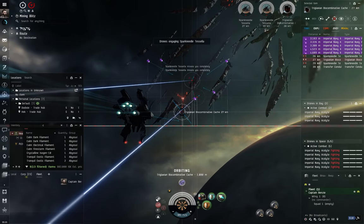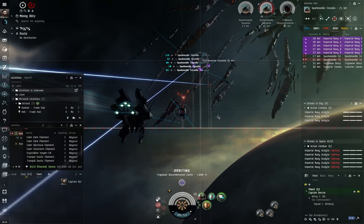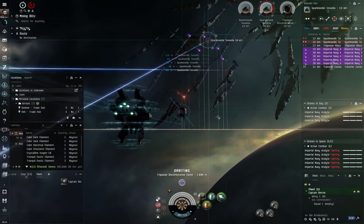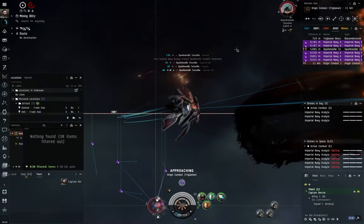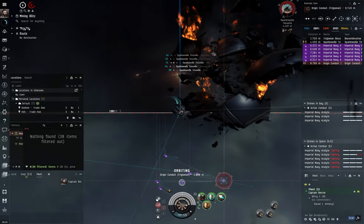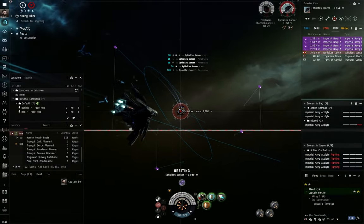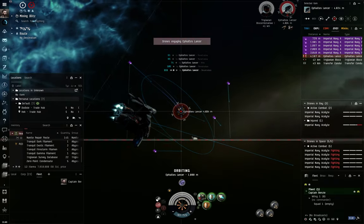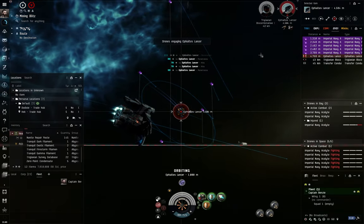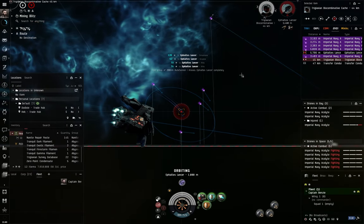Drones are one of the main weapon systems in EVE Online, but unlike other weapon systems you don't have to fit them to a high slot on your ship. In fact, technically you don't fit drones to a ship at all — you put them in a special drone bay for launching into space later. This means your high slots are free to use various weapon systems or utilities like Nosferatus or neutralizers, giving drone ships a lot more versatility than other vessels.